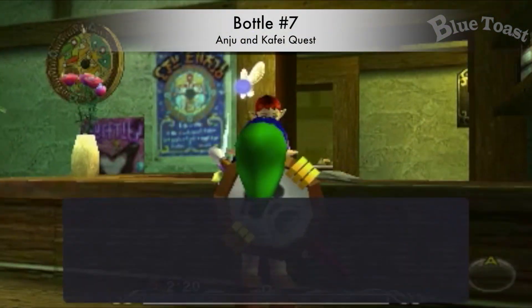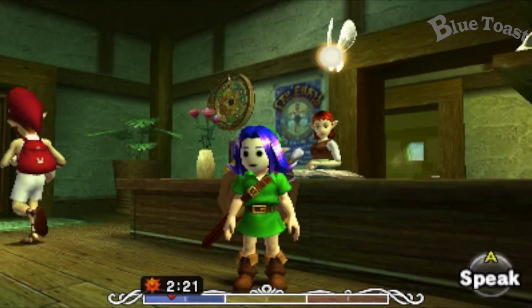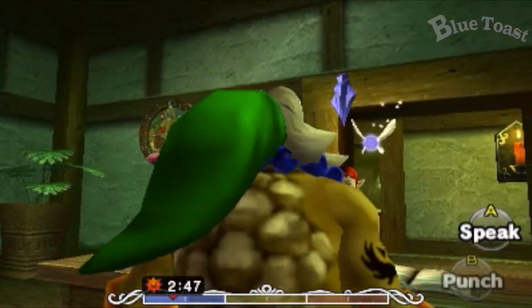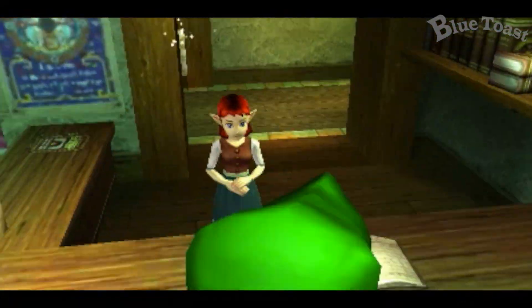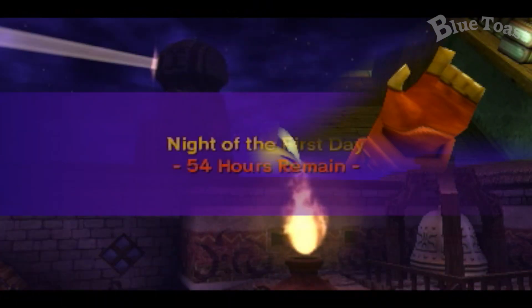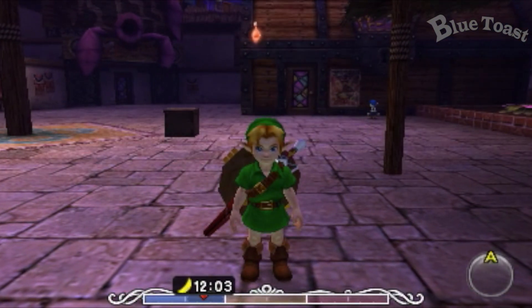Before starting the Anju and Kafei quest, be sure not to save the old lady from the Sakon the Thief. Talk to Anju on the first day around 2:15, wearing Kafei's mask. She will ask you to meet her at 11:30 in the kitchen, but she will be late. While you're at it, obtain the room key as Goron Link. At midnight, head to the kitchen in the Stockpot Inn.